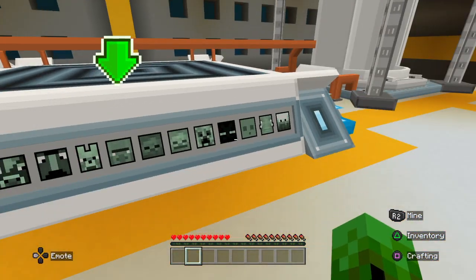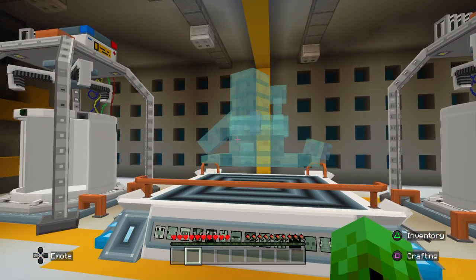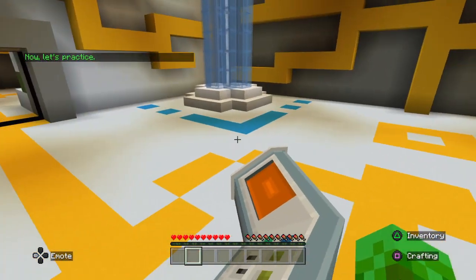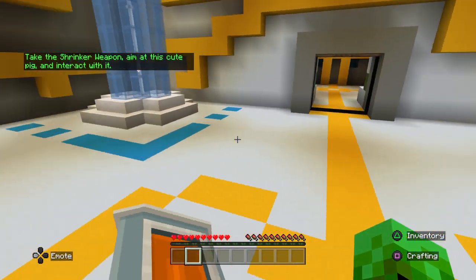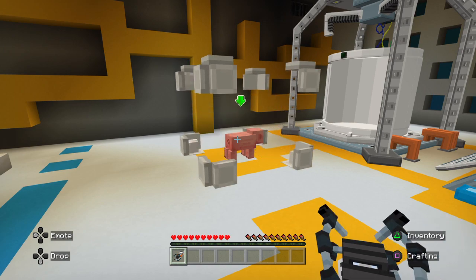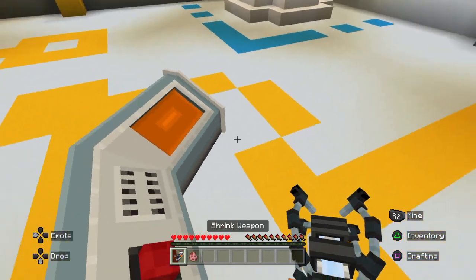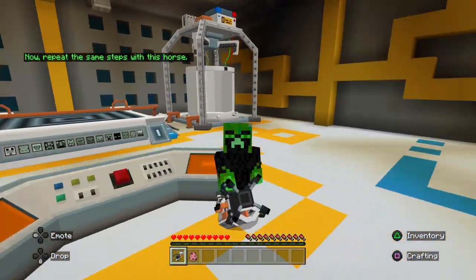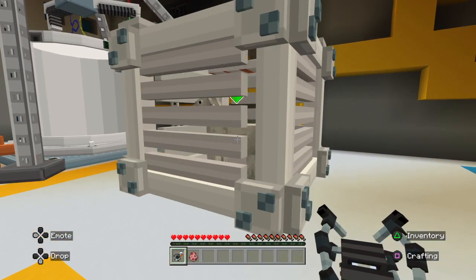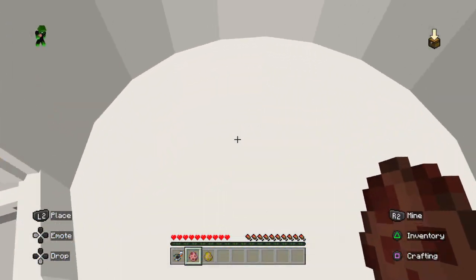If you try using any other mobs the experiment will fail and you will create a dangerous blob monster. Now let's practice — take the shrinker weapon, aim at this cute pig and interact with it. As you can see, it turns into a spawn egg that is now in your inventory.